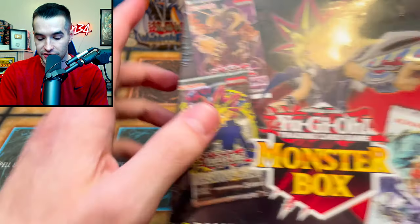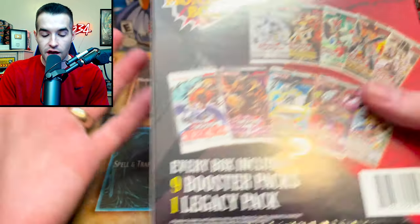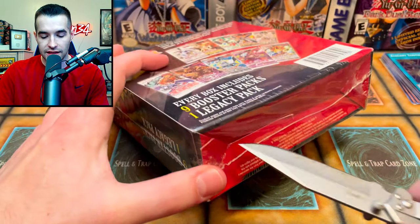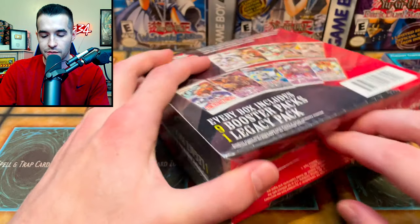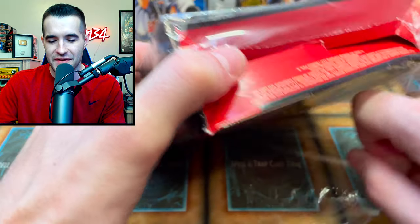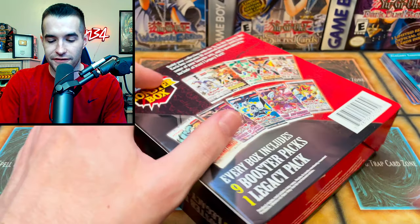On to the Monster Box. Inside we could get Invasion of Chaos. Last time we did get Dimension of Chaos, Secret Forces, Duelist Alliance, Flames of Destruction — just so many cool sets we could pull. Let's see if we can pull a lot of them. I think there's nine packs and one Legacy Pack. Not really sure if it's nine or ten total packs — I guess we're going to find out.